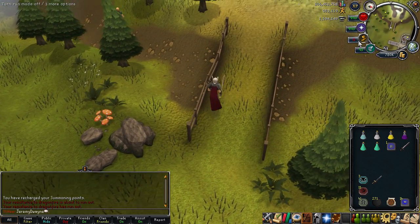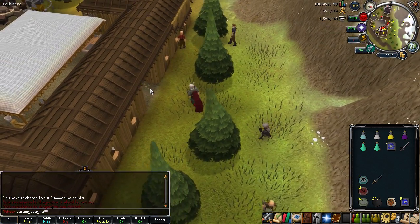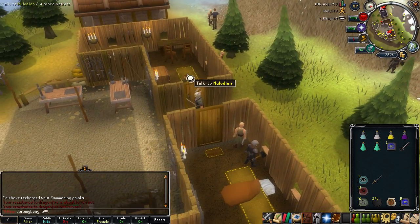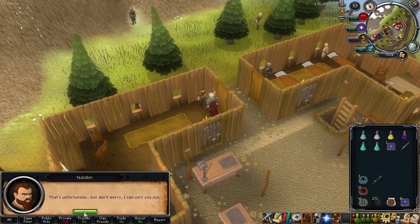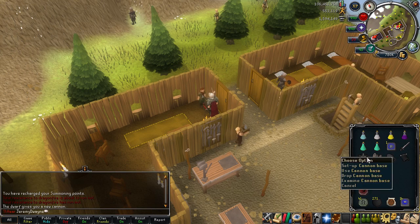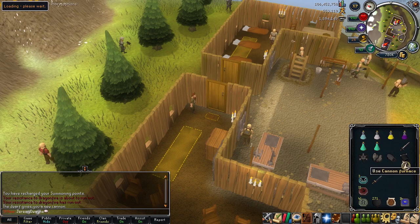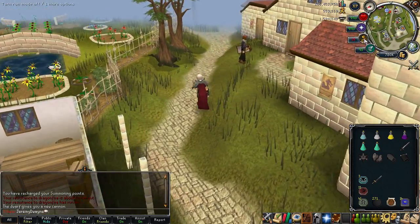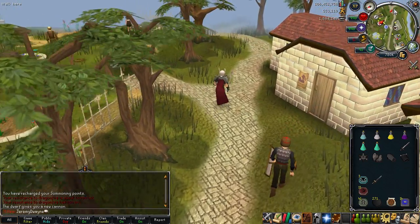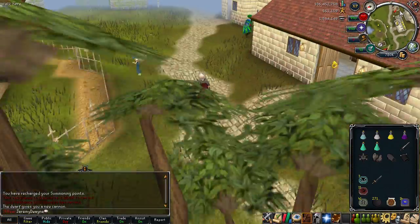Once you're at the encampment, go through this door here and talk to Melodian. Select 'I've lost my cannon' — he says 'that's unfortunate but don't worry, I can sort you out.' And he just gives you back your cannon. This is not how to get a free cannon — you have to actually lose one first. Also, if you've done the artisan's workshop graphical rework, you'll have to go back to the artisan's workshop to re-upgrade it to the golden or royal cannon.